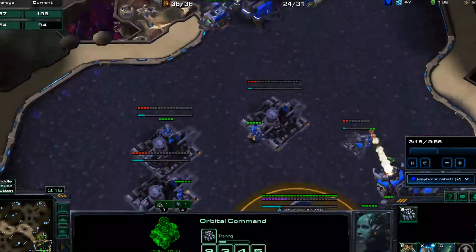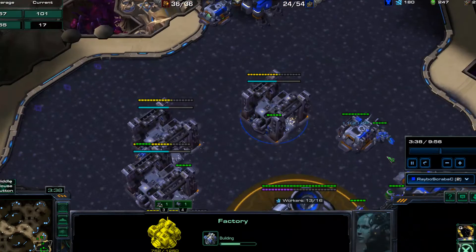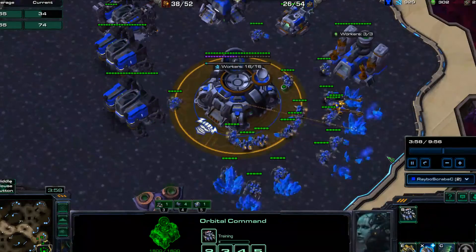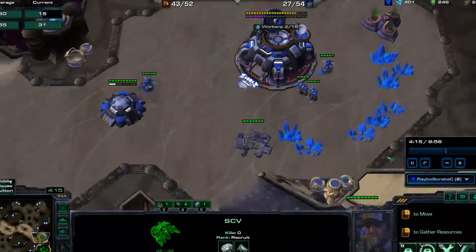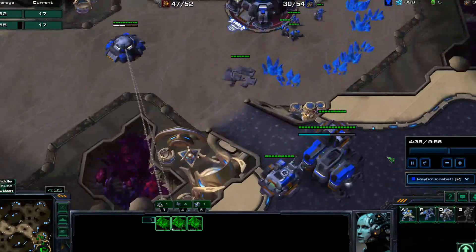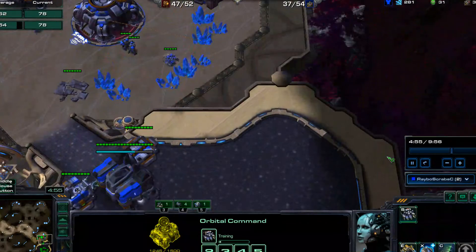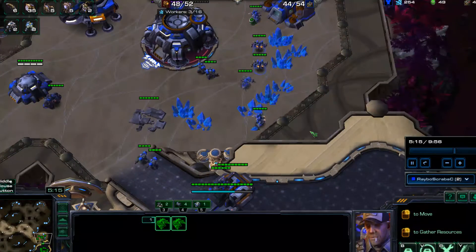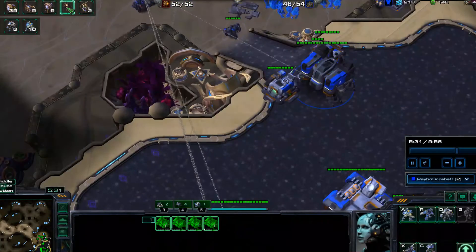I actually overreacted a little bit. I put down three barracks — I should have maybe put down two and a factory. But I put down three because I wanted a lot of tech early on. I put Medivac tech on those things so I could lift buildings if I needed to, and get my marauders out to take care of roaches or whatever. And then — there they are — Ravagers.